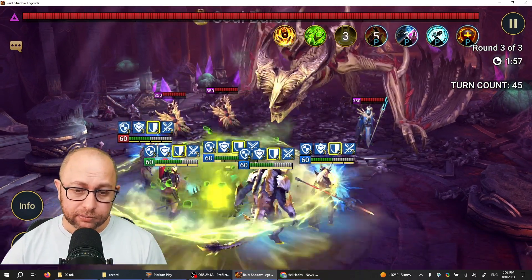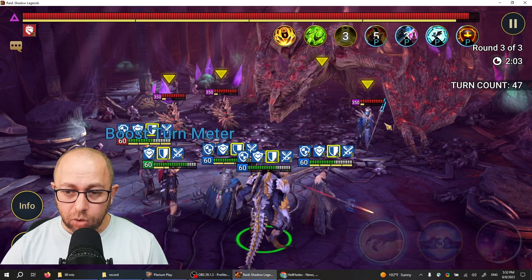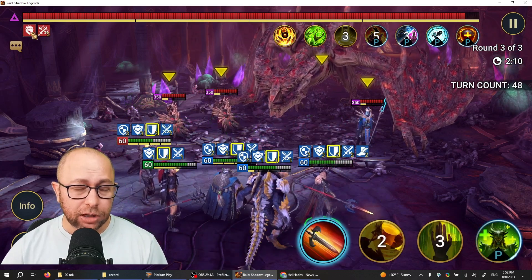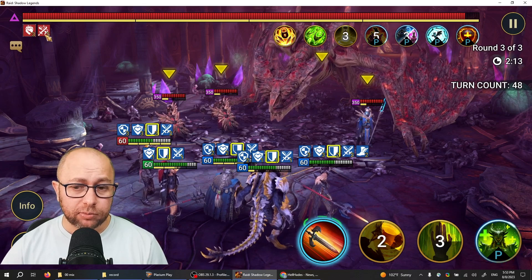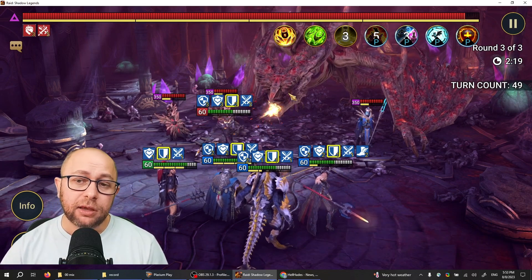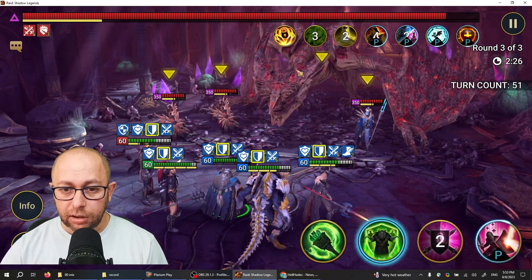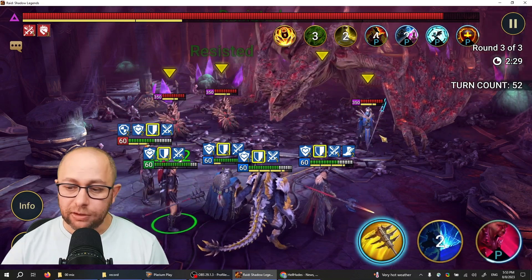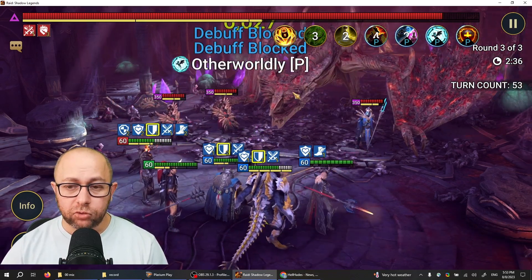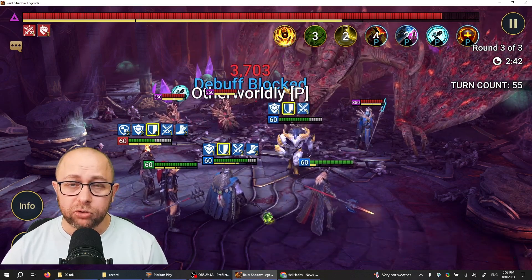Jarek — I want him to do A1 so he can put attack down on the boss. This boss hits really hard so you want someone applying attack down, and Jarek is perfect for that. The other useful part of Jarek's kit is that once anyone from your team drops below a certain HP percent — 50% I think — he puts continuous heals on them. Cell of the Drakes applies speed down on the boss and also heals everybody. You can see here Brogni is faster than the boss, so he applies the block debuffs first.